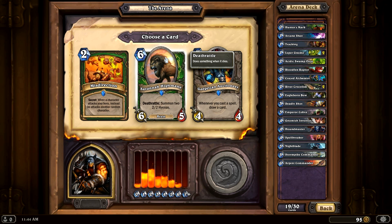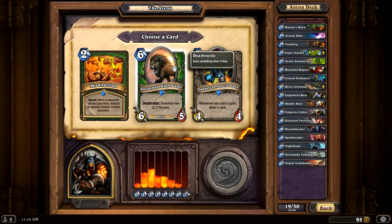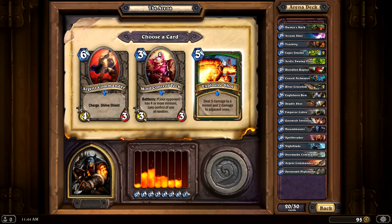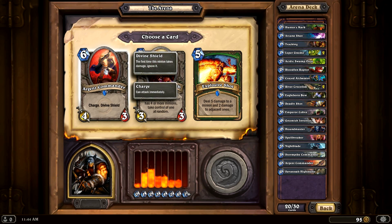For 6 mana, there's a Deathrattle that summons two 2/2 Hyenas, or Gadgetzan Auctioneer — whenever you cast a spell, draw a card. Let's go with Savannah Highmane. I've never used this card before, so I'm interested to see how it works out. Explosive Shot deals 5 damage to a minion and 2 damage to all adjacent ones — I like that. Mind Control Tech takes control of a random enemy minion if your opponent has 4 or more minions, or another Argent Commander. I kind of like Explosive Shot in this situation.